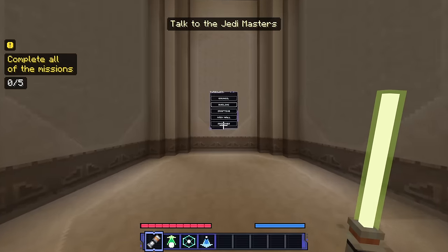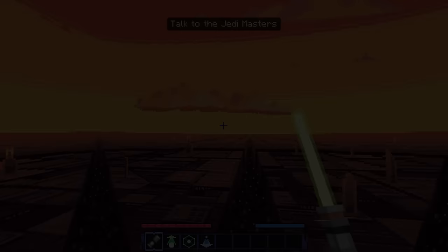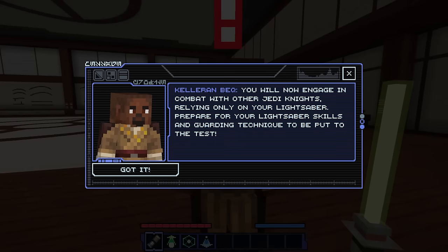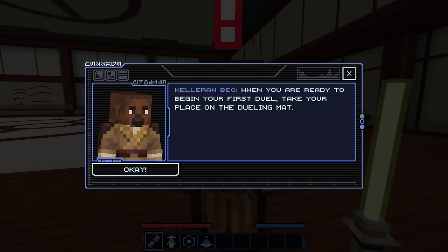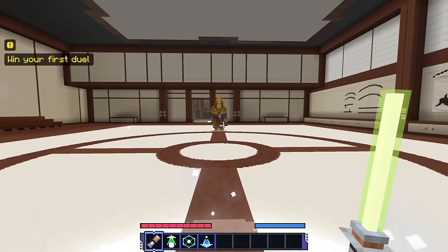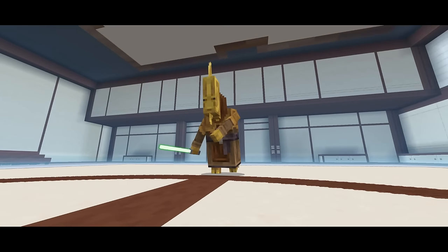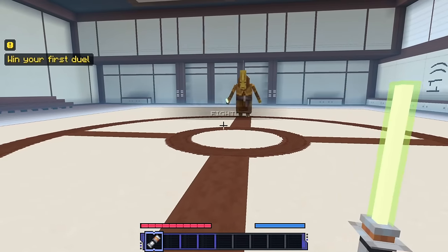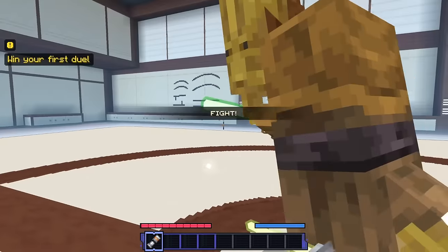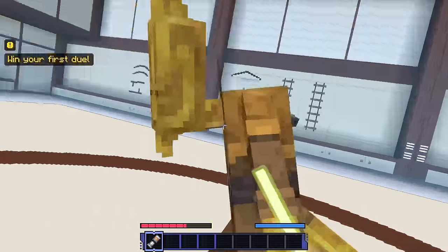We'll go ahead and duel a little bit then — lightsaber dueling room. 'You will now engage in combat with other Jedi Knights, relying only on your lightsaber. Prepare for your lightsaber skills and guarding technique to be put to the test. When you are ready to begin your first duel, take your place on that dueling mat.' So are we dueling you? I guess so. Win your first duel.